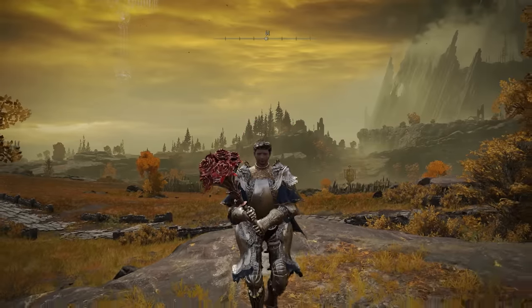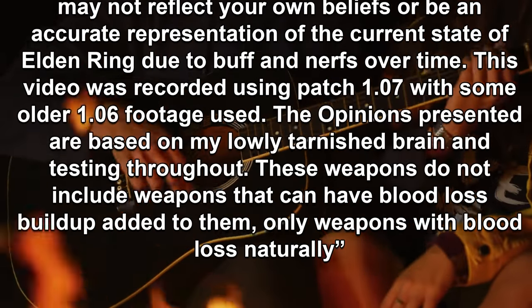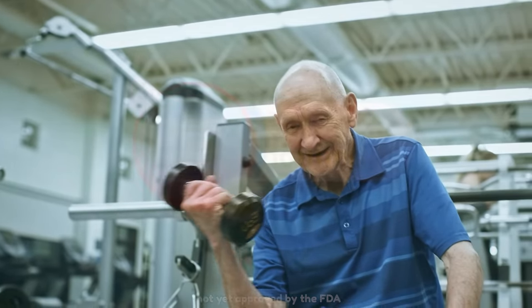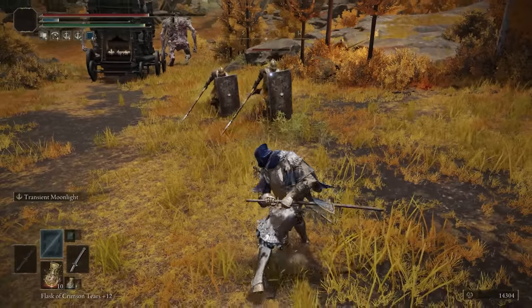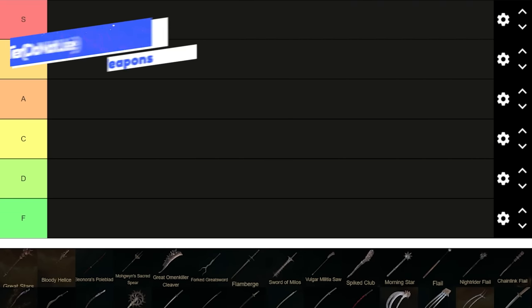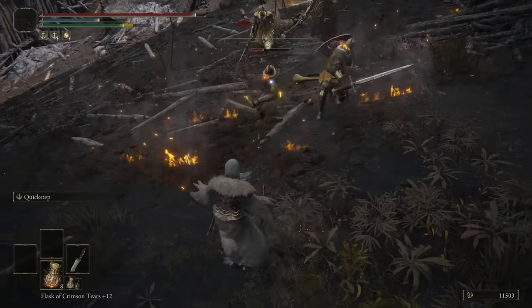A quick disclaimer before we get into it. If you agree to these terms, smash that like button. Also, let me know in the comments what your favourite bleed weapon is. We'll start with the F tier, basically the 'do not use' tier. You can use these weapons if you choose to, but that's really up to you.